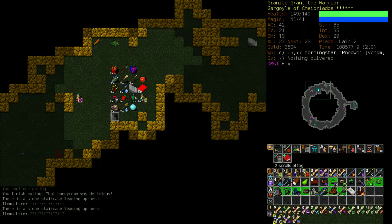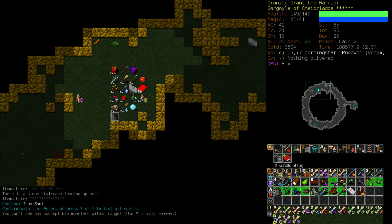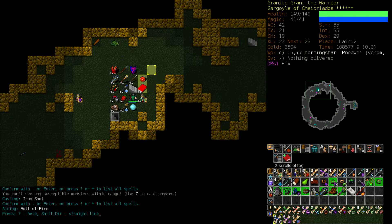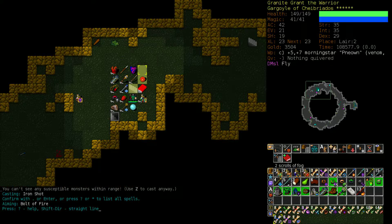You can use the period key to fire to a specific location and not further, even with a bolt effect. So if there's a monster standing there and we have an ally there, and we want to make sure the bolt doesn't go through and hurt our ally and turn him against us, just when you're about to target, instead of pressing Enter, press period instead, and it will target that space and no further. It will still go through things to hit that space, but it will not proceed beyond.